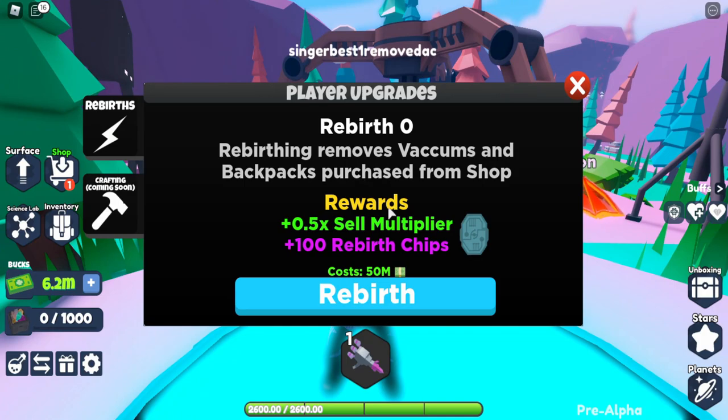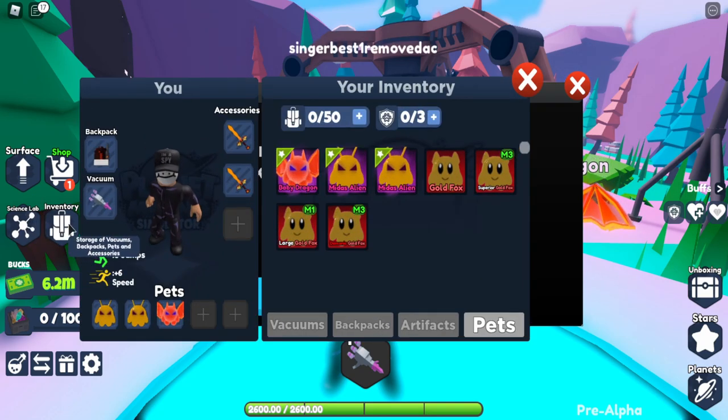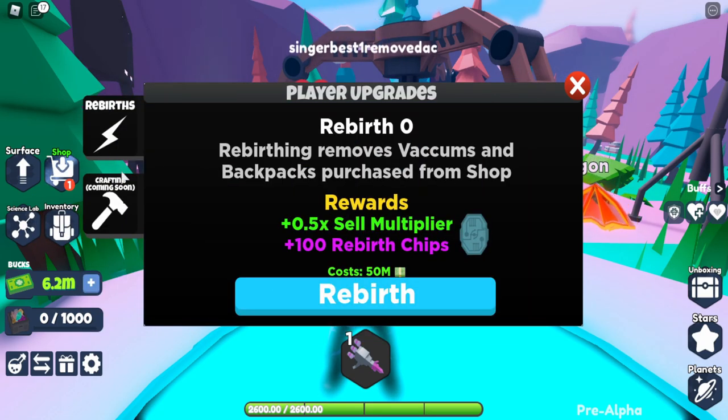To actually rebirth, you go over to this pad and it costs fifty million. When you rebirth, your sell multiplier goes higher for when you're selling ores and stuff. You also get a new currency called rebirth chips, and I believe these rebirth chips will be used in the crafting system, which will probably come in the next update in the next two weeks.